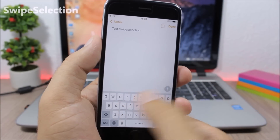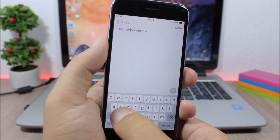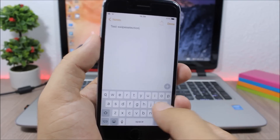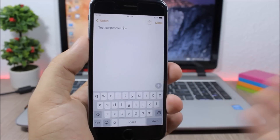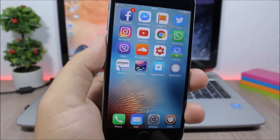Swipe Selection: this is a very useful tweak which allows you to move the cursor anywhere in text simply by swiping on the keyboard of your device. This is a feature of devices with Force Touch, but with this tweak you can have it on any device. This tweak doesn't have any options to configure — just install it.